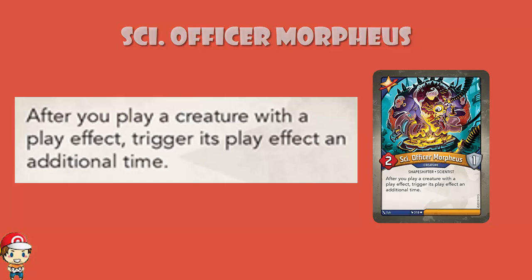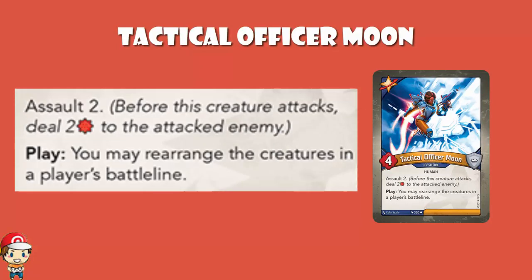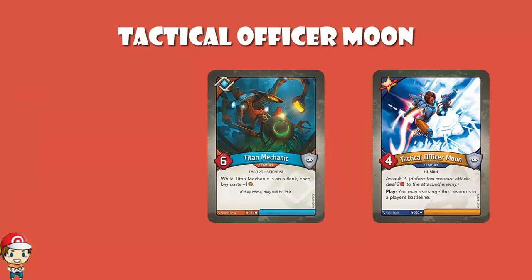Tactical Officer Moon is a 4 power, 0 armor creature with assault 2 — you deal 2 damage before you attack. It's the opposite of hazardous where you deal damage before you are attacked. When you play it, you may rearrange the creatures in a player's battle line — either yours or your opponent's. Certain creatures matter where they are — for a simple example, Titan Mechanic on a flank makes keys cost minus 1. So if you're getting ready to reap, you put it on a flank. If your opponent is getting ready to reap, you take it off a flank. There's a million different combos you can do with this.